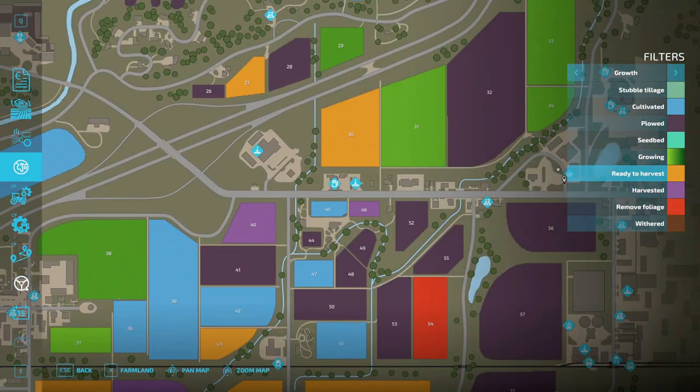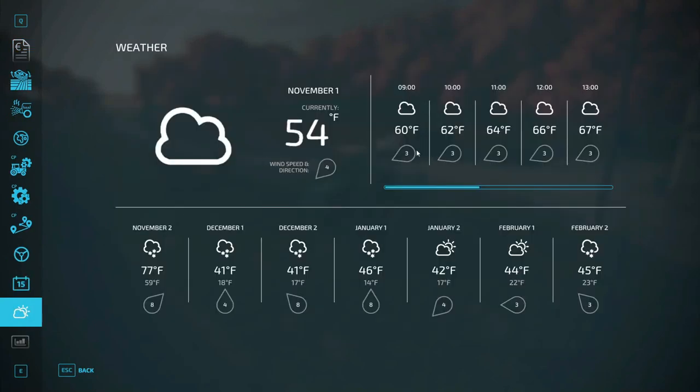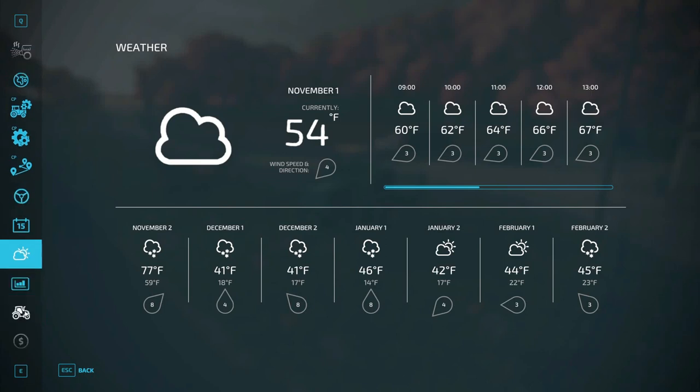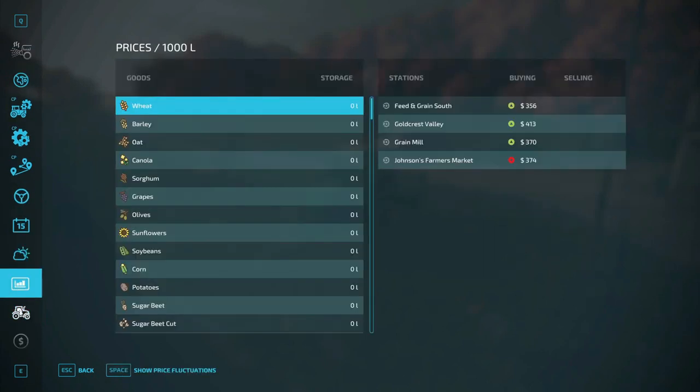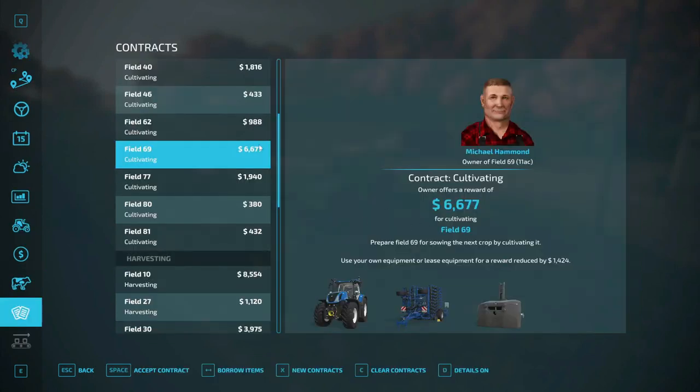Let's go down to the weather. Showing the rain is fixing to stop. We are in November 1st, by the way. We have Field 69 cultivating for $6,677.